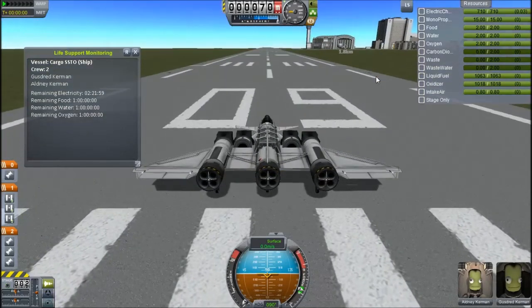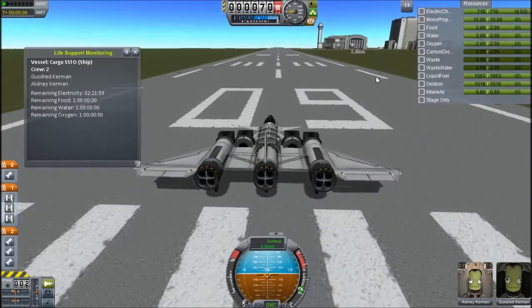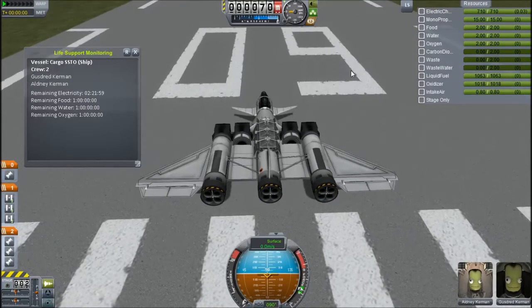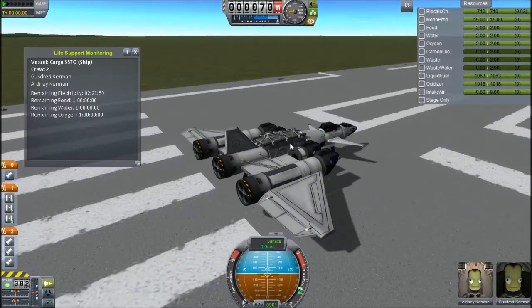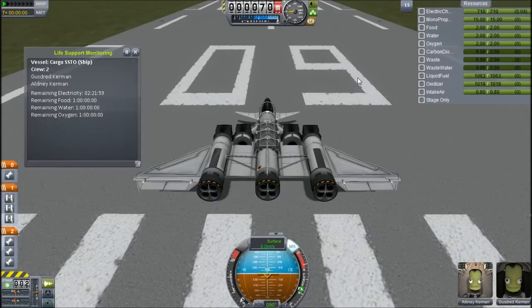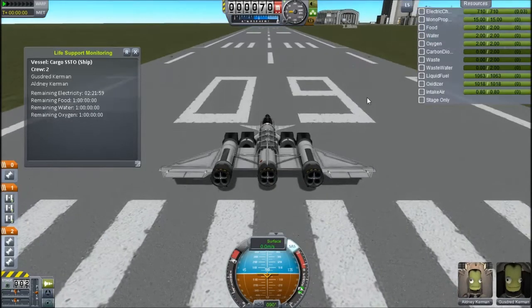Hey guys, this is KSP with Tape, and today you join me on the runway with an SSTO. I did an SSTO video a couple of days ago and it did fairly well for me anyway. You'll notice this is another rapier SSTO — it has rapier engines. These are really good for SSTOs and make it easy. In the past I've tried to build cargo SSTOs and only been able to take small probes to orbit. This, however, has a cargo bay. It's everything craft.